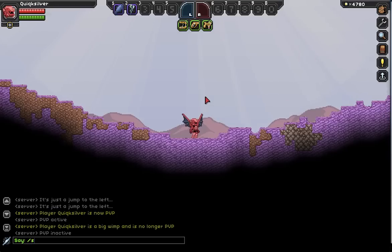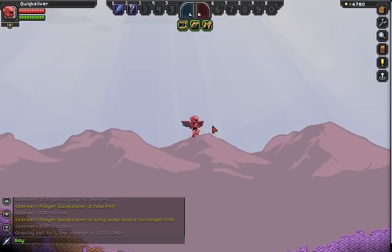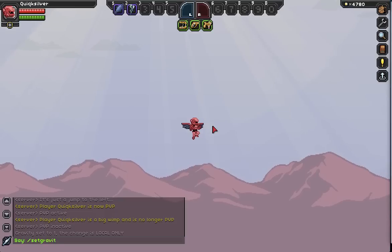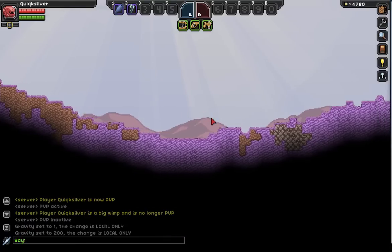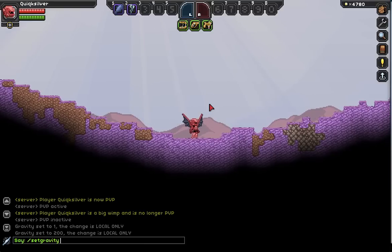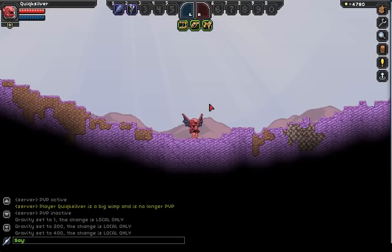Next is slash set gravity. Each planet has its own gravity, and I believe it works on a percentage scale. So let's set the gravity to 1% — now if I jump, I fall super slow. If we set it to 200, that should be 200%, so now I go slamming into the ground and fall pretty quick. Let's try 400 — yeah, I can't even use the boosters to get off the ground. That's pretty insane.